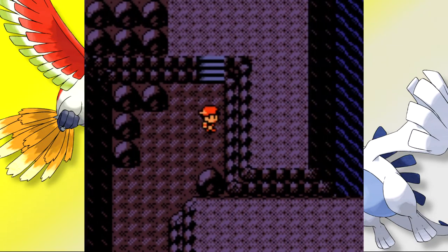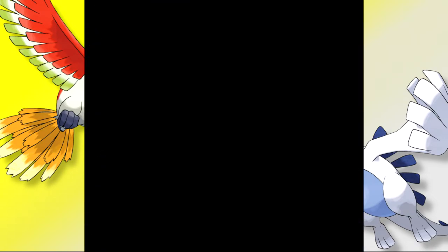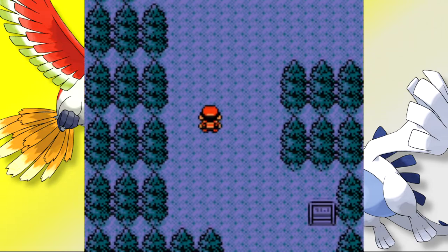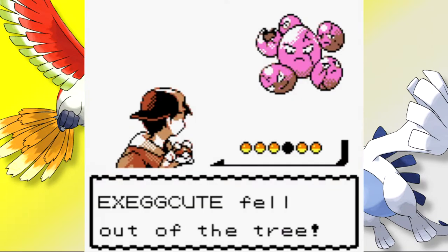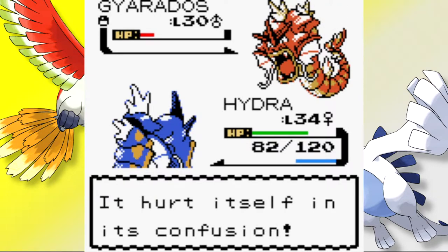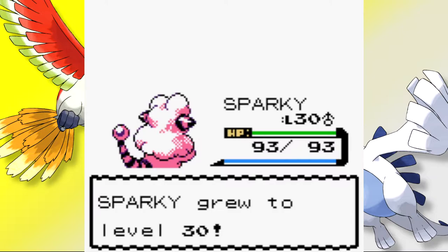Along the routes to Mahogany we battle trainers and gain fresh encounters: a Zubat named Su on Route 42, and various Pokémon along the next route. On the way to the Lake of Rage we grab our first Electric-type of the run — Sparky the Mareep, which excited me greatly as it added type diversity and could put the Magnet hold item to great use. At the Lake of Rage, the once-tranquil lake is disrupted by a sudden appearance of many Gyarados including a Red Gyarados. We grab our Lake of Rage Headbutt encounter — Eggman the Exeggcute — before taking on the Red Gyarados, which was tougher than anticipated. After the battle, Dragon Master Lance approaches and asks for our help. We train Sparky up, evolving it into Flaaffy and then Ampharos, then meet Lance at the Shady house in Mahogany to deal with the Team Rocket hideout.